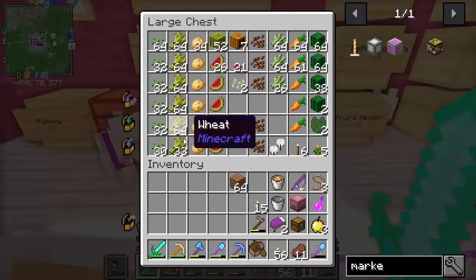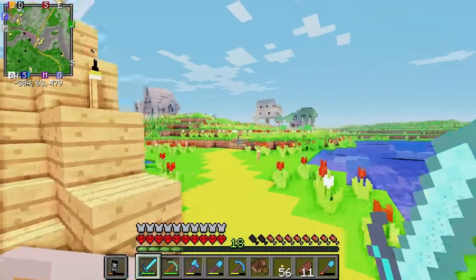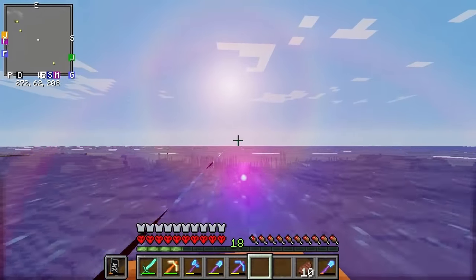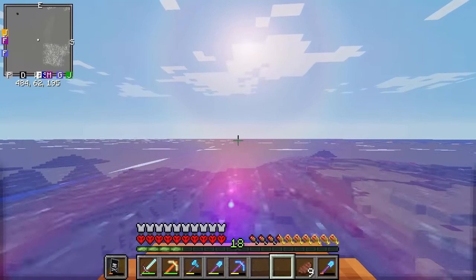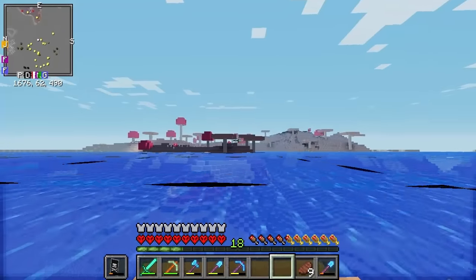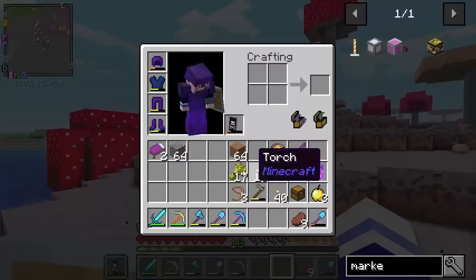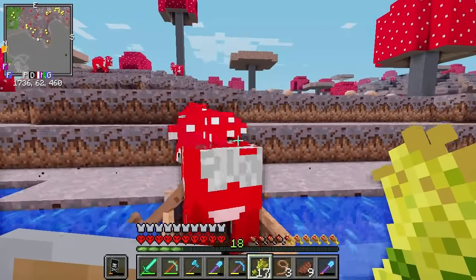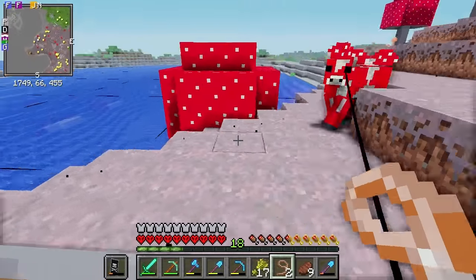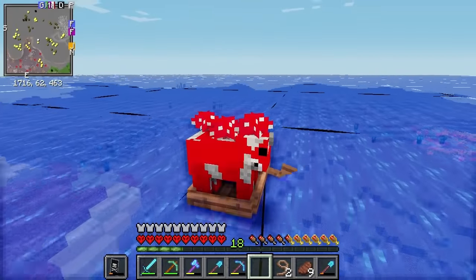So we're going to need a boat, some wheat, and a lead — and we have to go that way. About a thousand blocks that way to be specific. Now all we have to do is cross the ocean to the mooshroom biome, lure one into my boat and take it home. The mooshroom island should be just over here. There it is — the mooshroom island of dreams! Behold its beauty! Now all we need to do is grab that mooshroom right there, get him in my boat with this wheat. Come here sir, in the boat. Yes, perfect! Now I'm not sure if this would work, but let's see if we can tow a mooshroom behind us. It appears to be working! It's working perfectly! Now swim, mooshroom, swim!